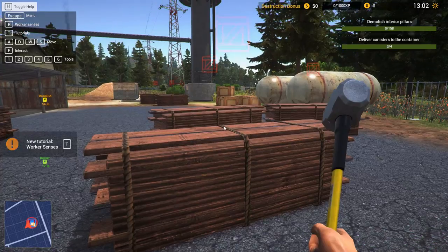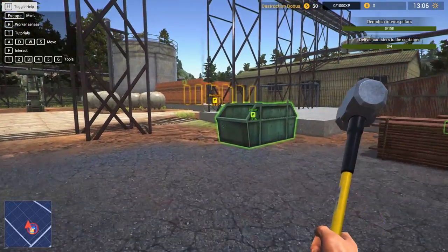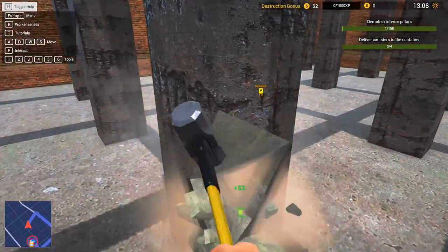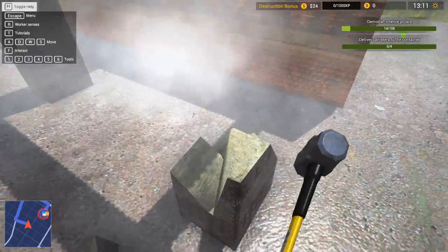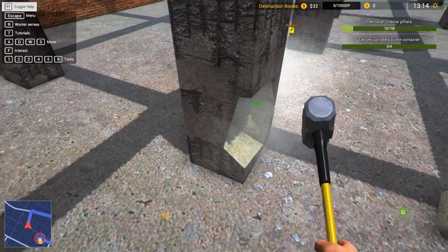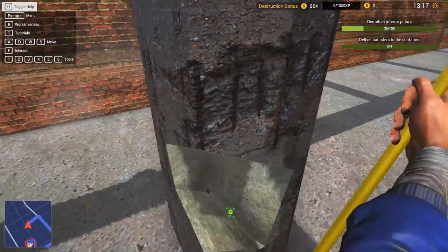Use your worker senses to highlight objectives. Let's do that then — so it looks like we've got demolish interior pillars. Let's see how we go. Not too bad! If I do the bottom, is the whole thing just going to collapse? It does! And we're getting all the XP. Can I do a spinning 360 no scope? I can!